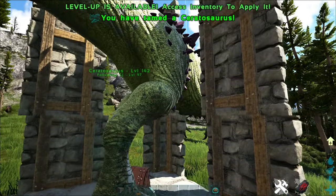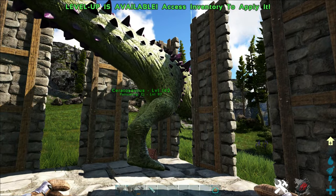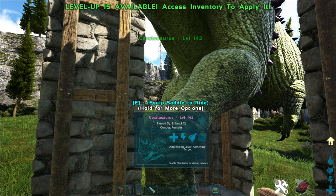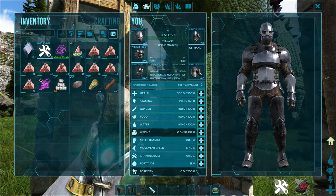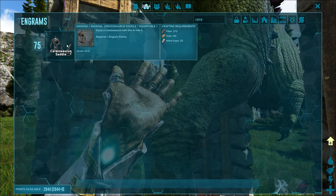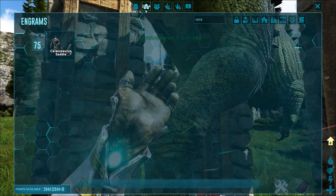Throughout my testing I've never seen the drunken state run out before the tame completes. Once tamed, you can craft its saddle — the requirement is level 75. It's pretty easy to make: fiber, hide, and a little bit of metal. Standard saddle crafting.